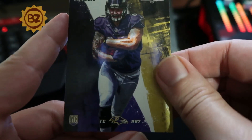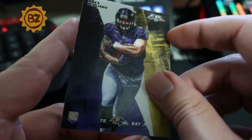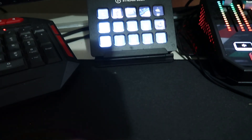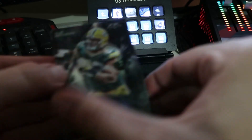Max Williams — tight end. Is that another rookie? It is a rookie card. I don't have that — he doesn't play for the Ravens anymore, I think he's on the Raiders. I know they have a player with two Xs in the name but that's a different guy — defensive end I think. Alright, so these are Teddy's cards right here.